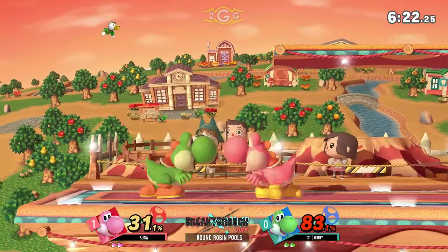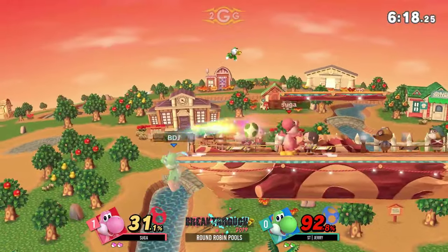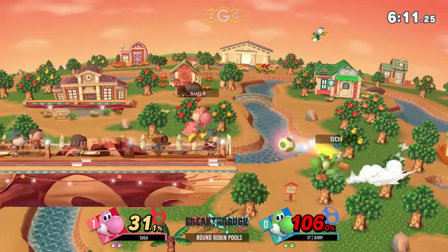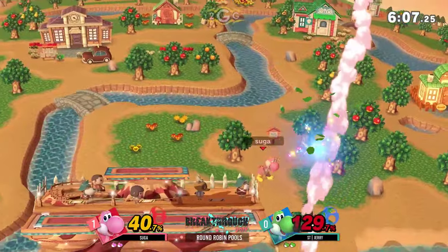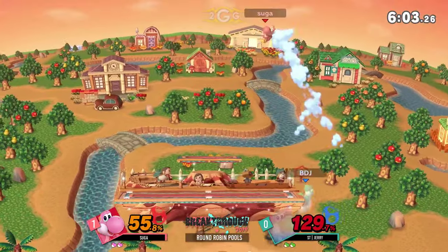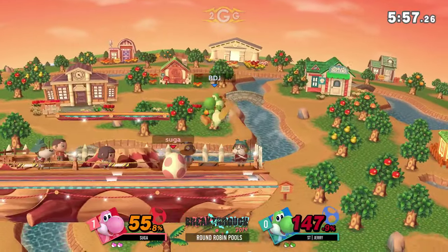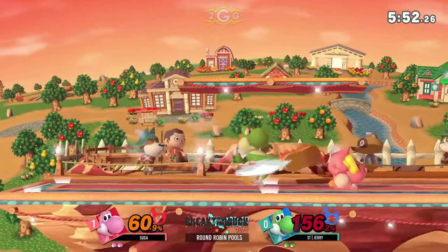Nice jab. Both players are in that little spacing zone — which one is going to know. I like Suga's movement right now, it looks really good. I feel like Jerry is struggling a little bit here. Suga has definitely been on the backburn and playing a more defensive Yoshi, which makes sense because Yoshi has weak approach options against himself — if he nairs or fairs, he's just going to get a big boot to the face. So it's kind of a case of he who attacks first loses.